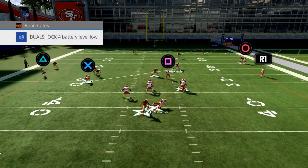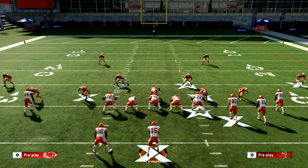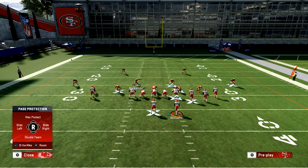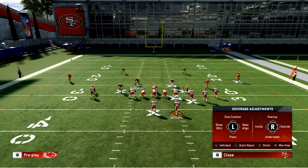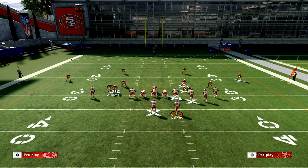At the snap of the ball you get that right edge pressure off the edge. Your opponent is going to try to alleviate that by blocking the running back and creating a cut block scenario — essentially double-teaming the defensive end and then identifying the blitzer, which in this scenario is going to be a right edge pressure. Let me show you how this play works out against something like that.